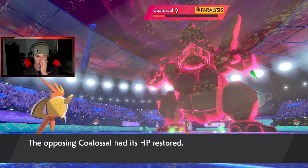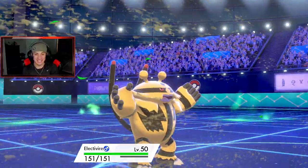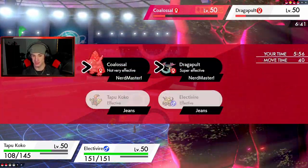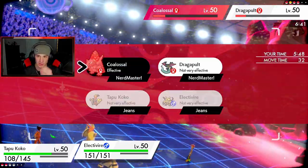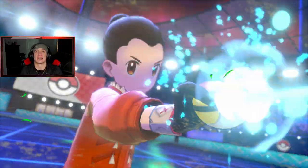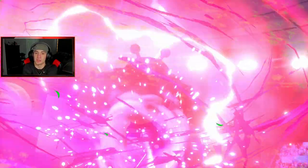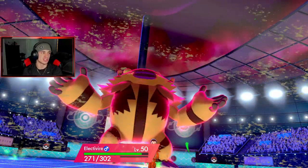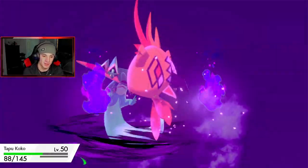We have a para — get out Electivire, we gotta Dynamax! We have the Dynamax, we're floating with the Air Balloon — lovely. Phantom Force might take us out, let's see who goes first. I think I Lightning-change the terrain and should be able to KO with this Max Lightning no problem. Electivire looking spiffy — he's been so good for us lately, every time I use him we do pretty well. The para was huge.